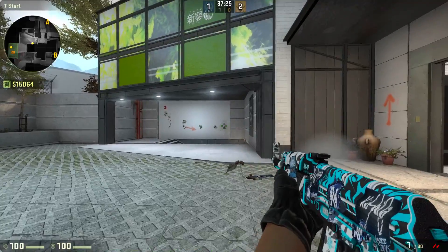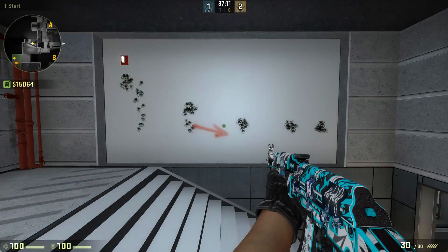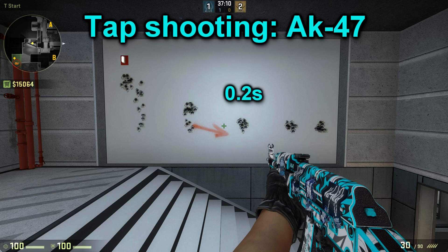Here is an overview of how accurate the guns are at tap shooting with different delays. Here is the AK-47 with a range from 1.15 seconds to 1.25 seconds per bullet shot. I shot 30 bullets into the wall with my macro using different delays. I would say that the 0.2 second delay is the sweet spot for tap shooting with the AK-47.